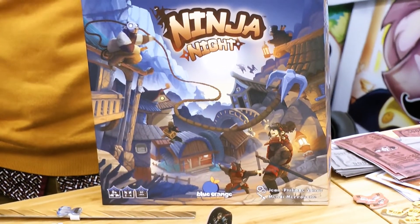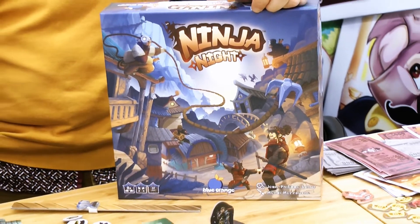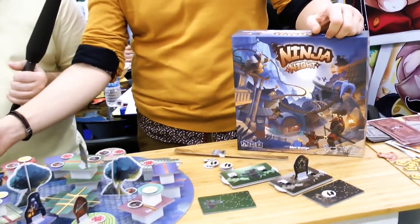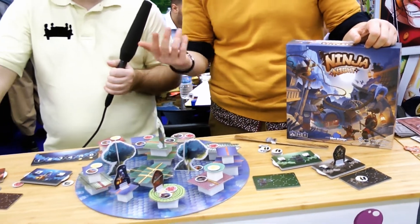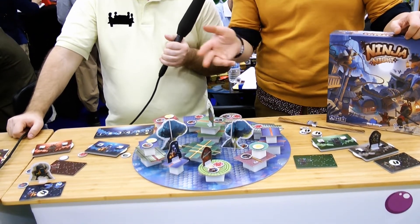He has already published different games. So in Ninja Knight, you are a ninja and you will try to use the last six minutes before sunrise to steal camons on a village.